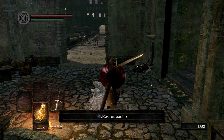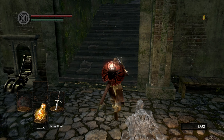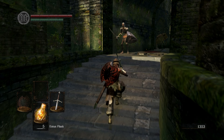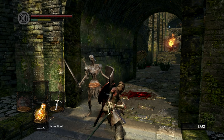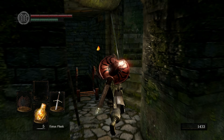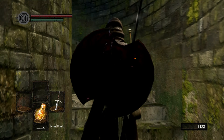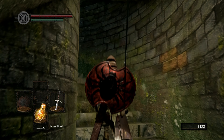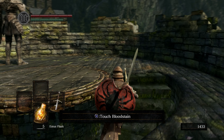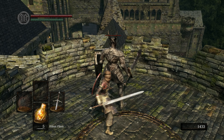We're sitting at 24 minutes - kind of just flying through this. Let's go kill this Black Knight. Be really cool if he dropped his great sword or the halberd - oh wait, he wouldn't drop the halberd because he has the great sword. Boom.